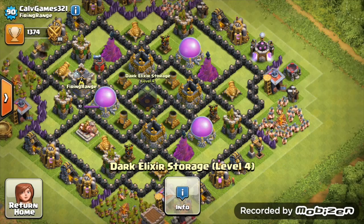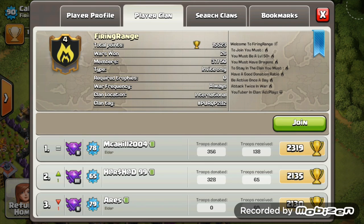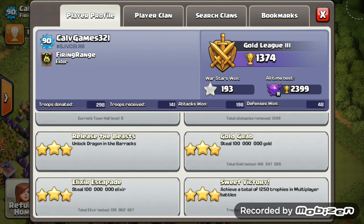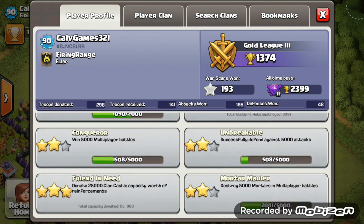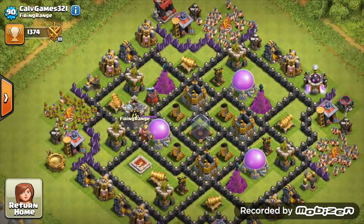All elixir spells maxed, all elixir troops maxed, and almost all dark elixir troops maxed. Get those hogs to level 4 - your dark elixir is quite empty and your lab is going, so hopefully you're upgrading your hogs. Just one more level for valkyries and start doing your dark elixir spells more. Gold grab is 146 million, 140 million elixir grabbed, and almost got the second achievement for heroic heist - farm dark elixir more.